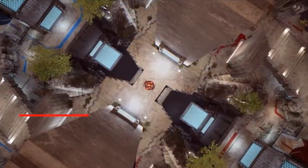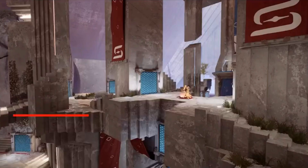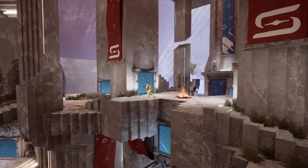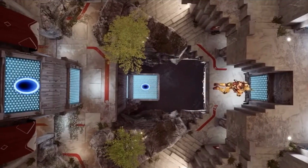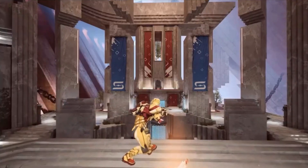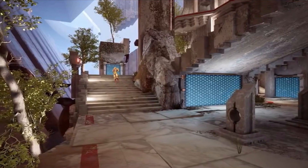Our next map, Forgone Destruction, draws inspiration from the classic arena Facing Worlds. At 1047 Games, our goal with Splitgate was to take what made classic shooters fun and innovate on top of it. Forgone demonstrates this vision perfectly with the multi-level bases facing each other and several portal walls scattered throughout the map.